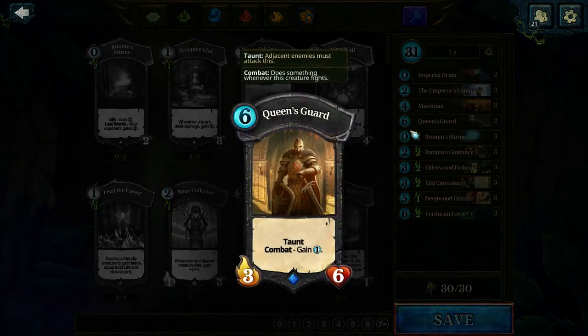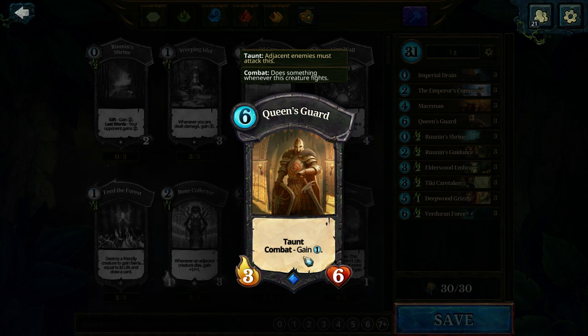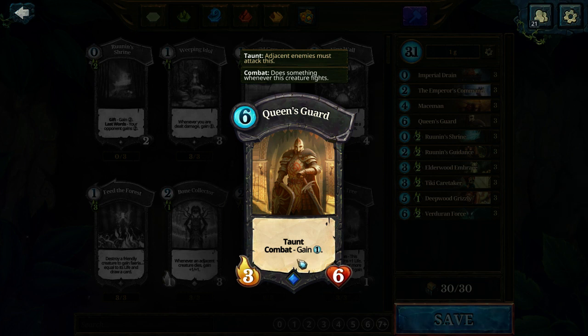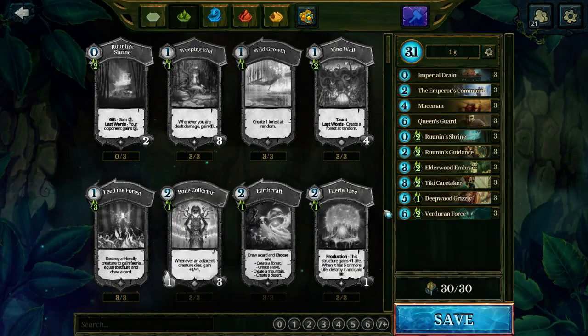Queen's Guard is another rather tanky card. The taunt can sometimes be nice utility — you can deny your opponent from collecting. The combat ability is also very helpful because it puts additional pressure on your opponent when you get multiple hits off with this guy. If you hit face or trade with small creatures it can be very beneficial, and being a high-health creature makes it a good buff target — you get attack damage from your buffs.